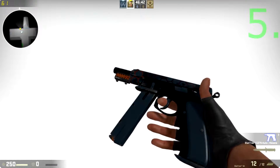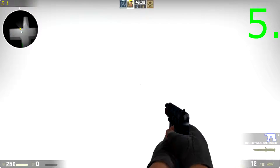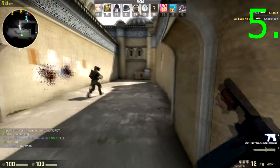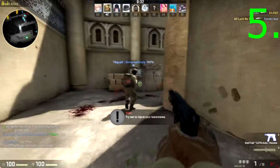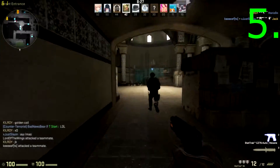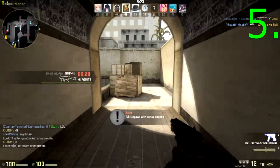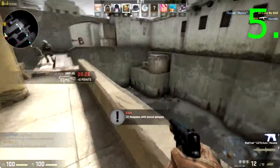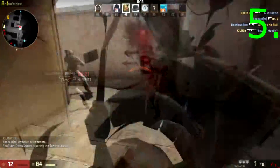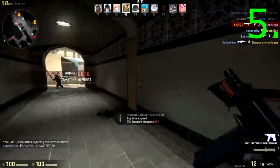At number five we have the CZ 75 Auto Hexane. It retails for 47 cents on the community market right now. Remember, all the prices in this video are subject to change because community market prices change all the time. The one shown currently in the video is a field-tested version — it still looks really good, and that's why I like it so much for the price. The field-tested StatTrak CZ 75 looks really clean and is just overall great for the price.